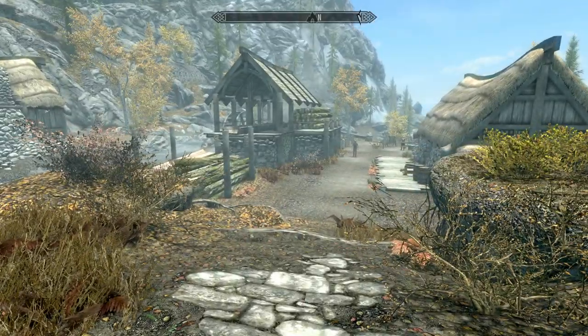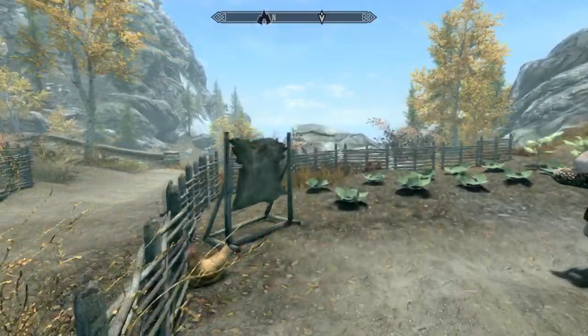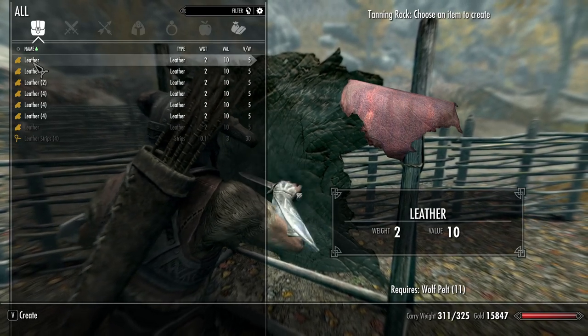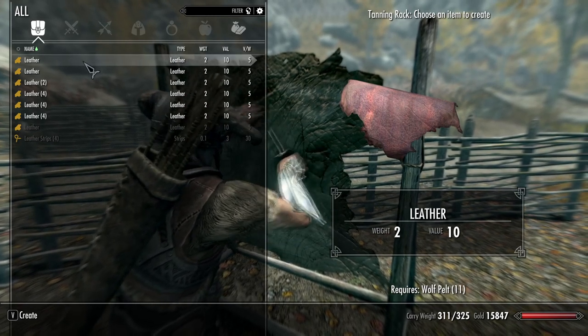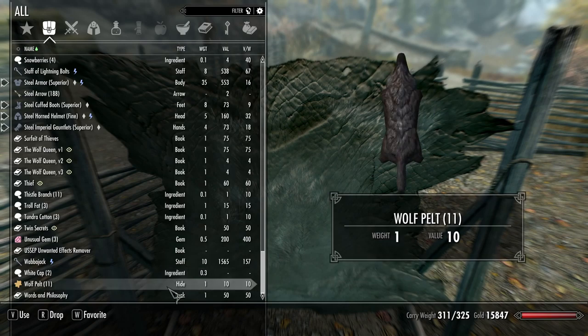As far as the pelts go, is there a tanner around here anywhere? Maybe I could do something with the pelts. Let me just look around here and see. There's a tanning rack — I can make leather out of the Wolf Pelts, but I don't know if that's going to free up any inventory. Each piece of leather weighs two, and I'm going to be taking these 11 Wolf Pelts and turning them into leather. Wolf Pelts weigh one each, so I'd be doubling my inventory weight. That's bad.